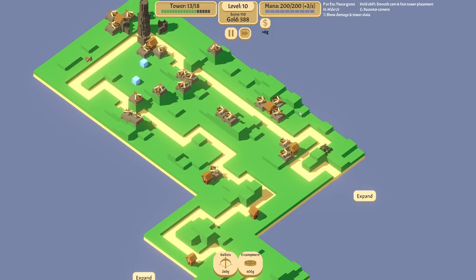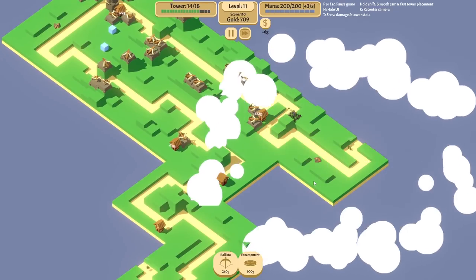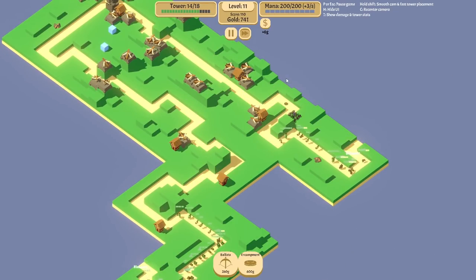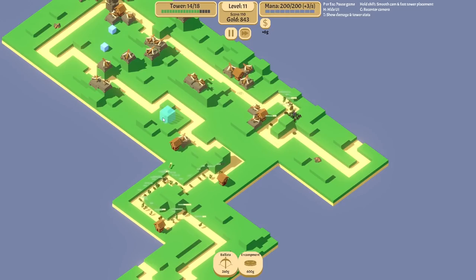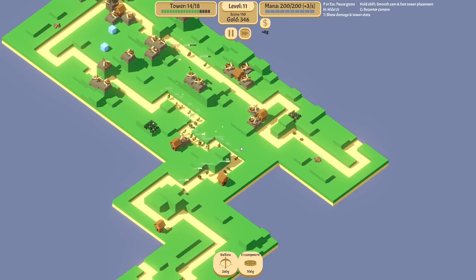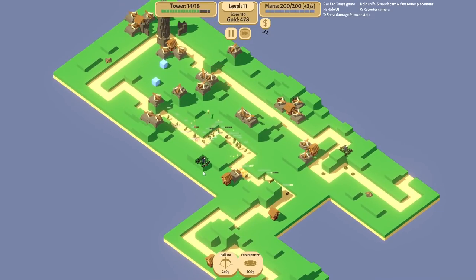More range — yes, please. Look at that range. I do wish we could see the range above the bubbles that show health or damage and stuff, just because it's hard to see sometimes if it covers a path or not.